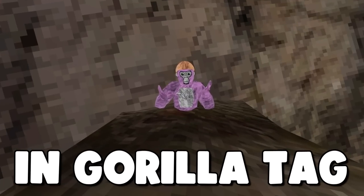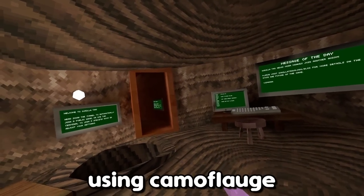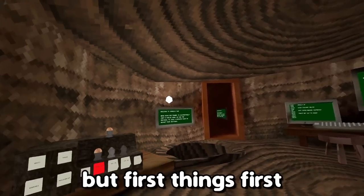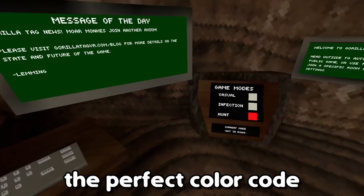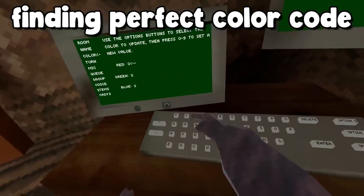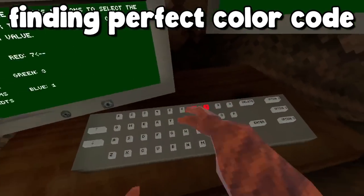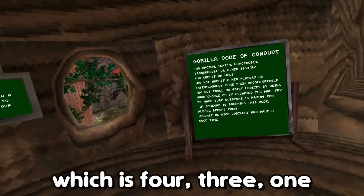I decided to use camouflage in Gorilla Tag, and it was pretty overpowered. I'm going to be using camouflage to my advantage. First thing's first, I need to take off my cosmetics, as well as finding the perfect color code to blend in with the wood. And I think I found the best color that blends in with wood, which is 431.